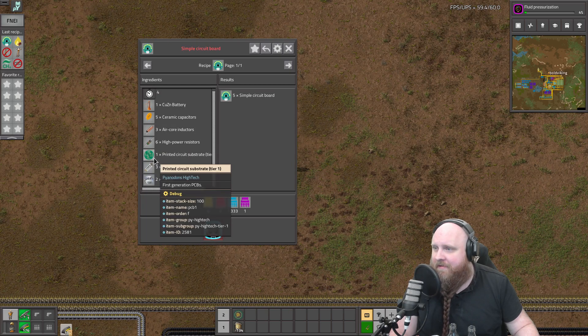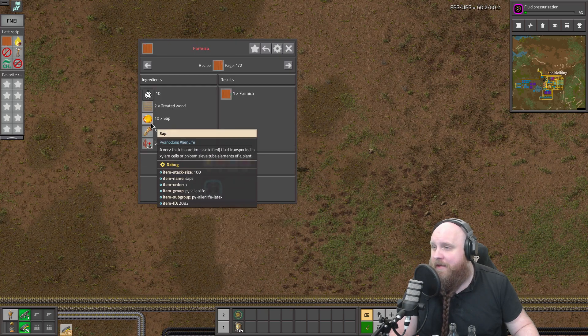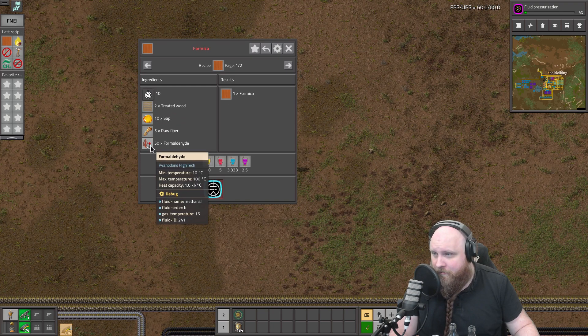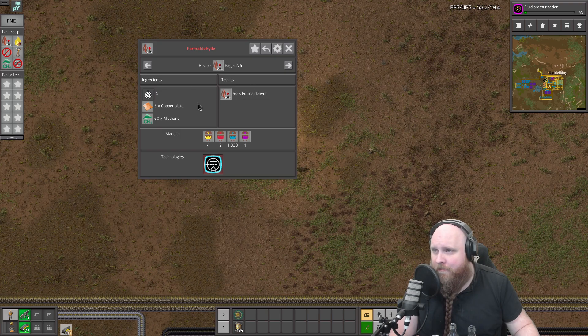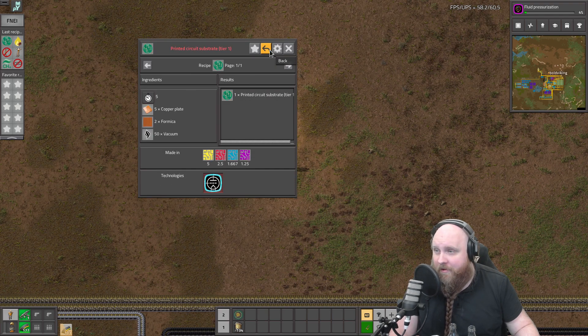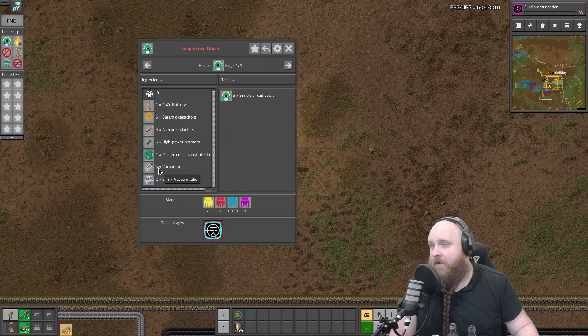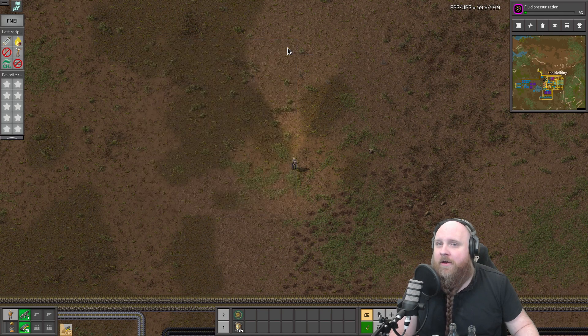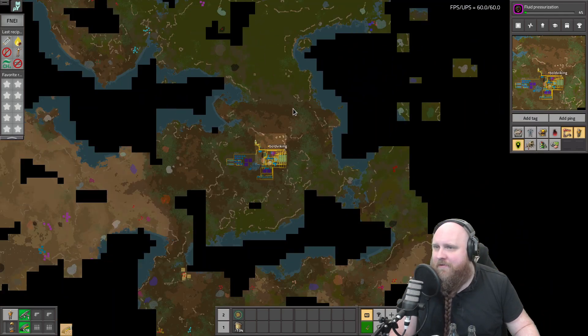Air core inductors are something we can already make so we don't need to look at that. The printed circuit substrate requires wood, sap, and formaldehyde. Formaldehyde we get from methane, and methane we get from moondrop seeds - moondrops are going to be fun soon but that is still far far in the future. And then of course vacuum tubes, which is just a bunch of stuff you already know how to do.